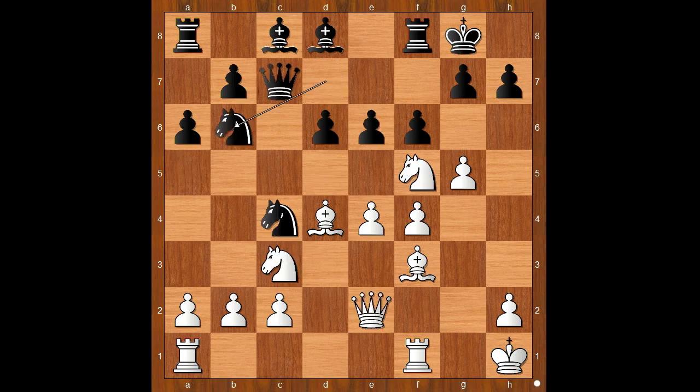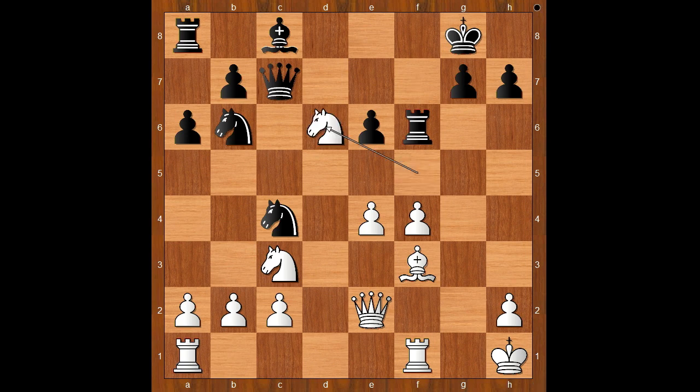Knight on d to b6. Perhaps white should move the knight now. Instead, g takes on f6 was played. Bishop takes on f6. If pawn takes knight, then f takes on g7, and Filip was naturally uncomfortable with that variation. So he played bishop takes on f6, bishop takes on f6, rook takes on f6, knight takes on d6 — a monster knight.